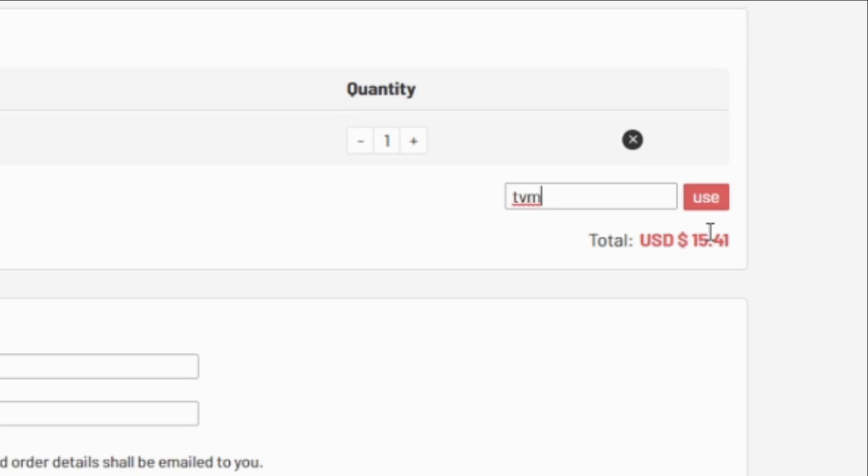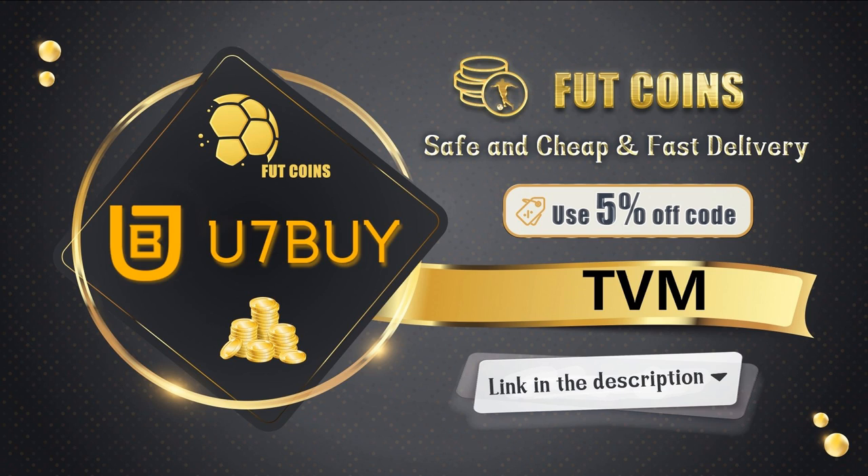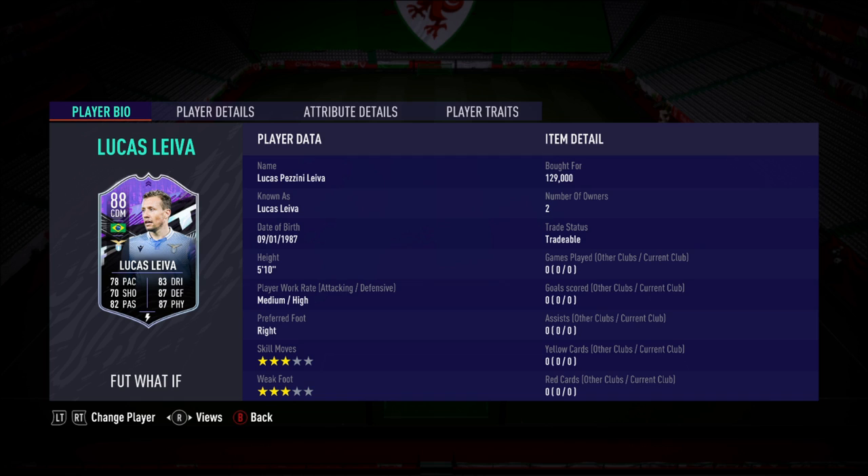It beats the random lottery that is FIFA Points by buying the coins direct from u7buy.com. Use code TVM at checkout for a 5% discount, or if you're a new customer, get 8% discount. The link is down below.